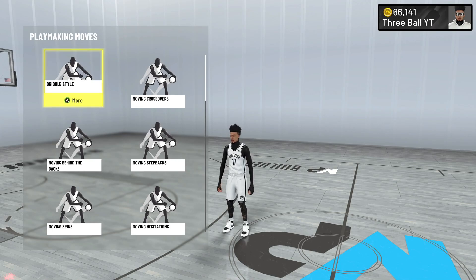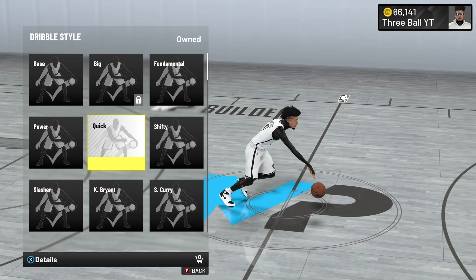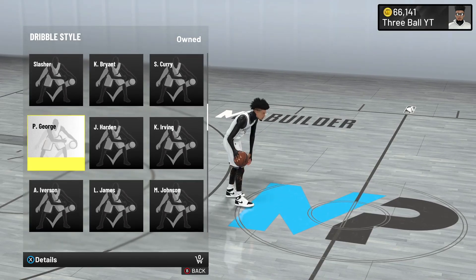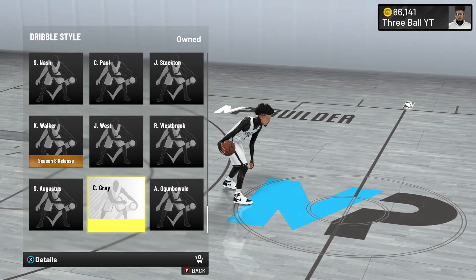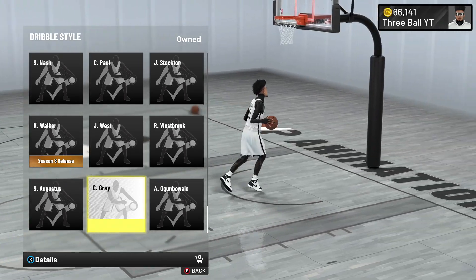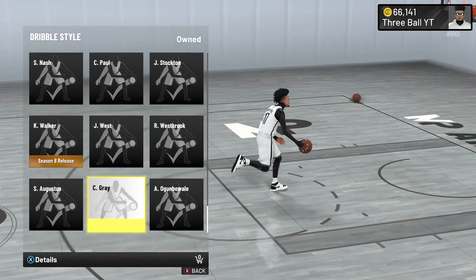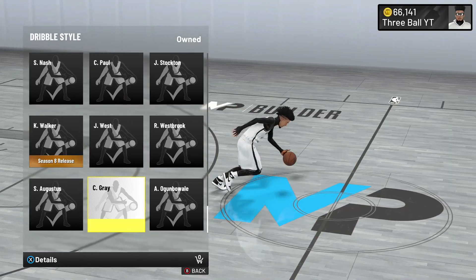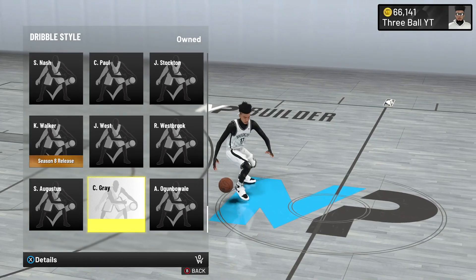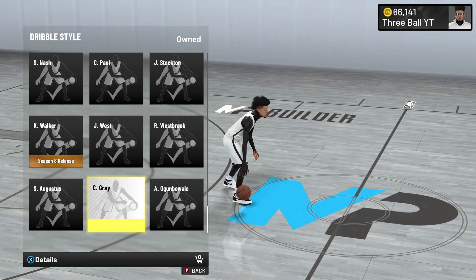For your dribble style, the best ones I recommend are either Quick, Paul George, Steve Nash, or C Great. If you don't have at least a 75 speed with ball, I recommend just using C Great — it doesn't have any requirements and you can use it with any player.